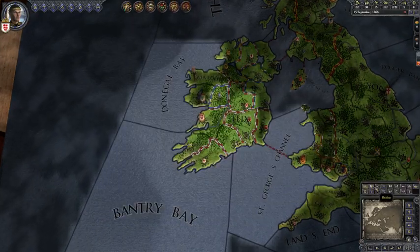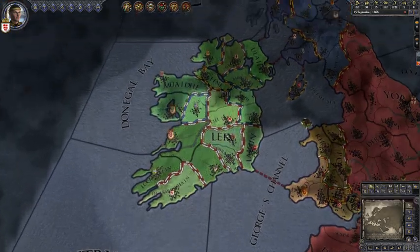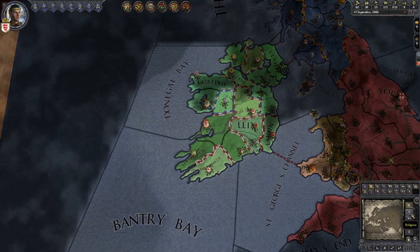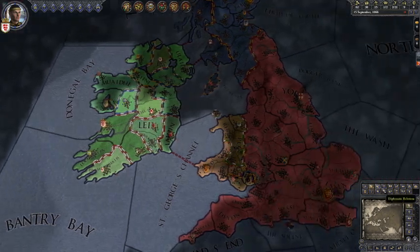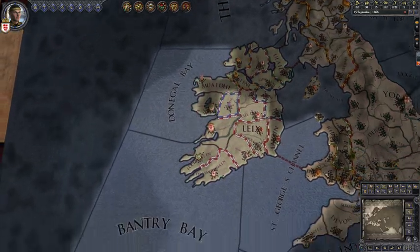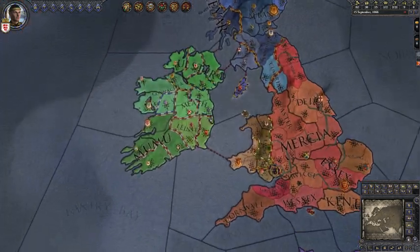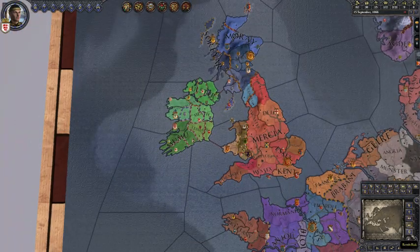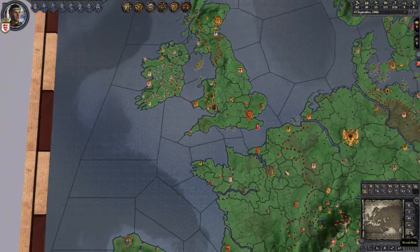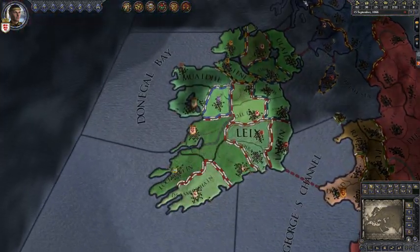The first thing you do when you start the game is go to Realms here — you can set up some map modes. The most useful ones in my opinion are: Realms, then Religion, followed by Culture, the De Jure Duchies (which will be important later), and Revolt Risk.